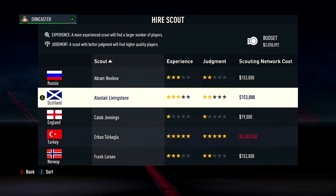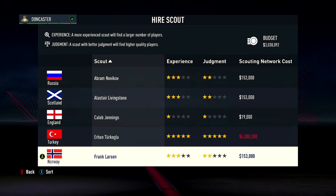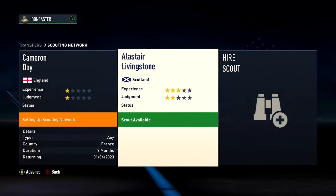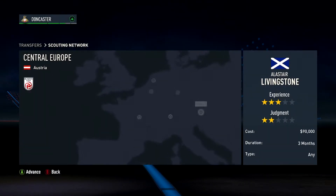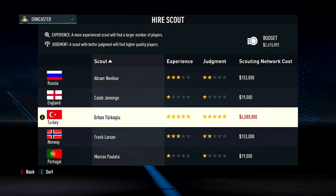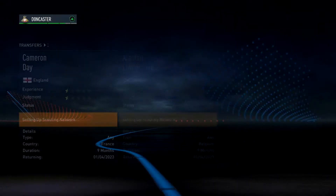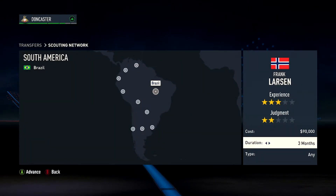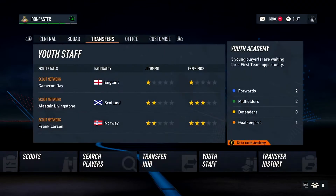We have the ability to hire scouts and we've got three million budget as well. Should I hire two? Experience will find a large number of players; judgment finds better players. Three mills is a lot. Let's set you up in Belgium, and then let's hire you and set you up in Brazil.